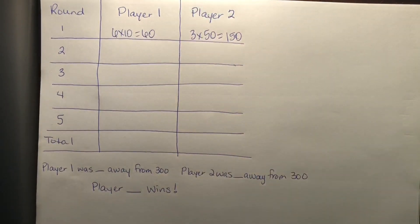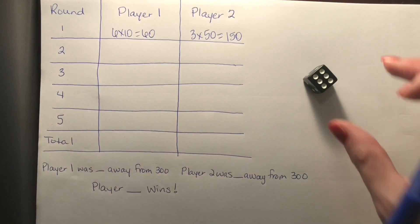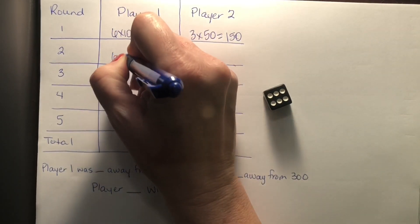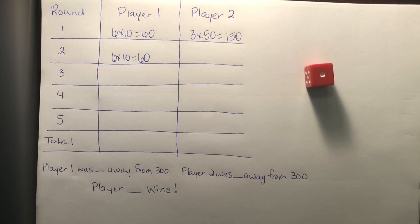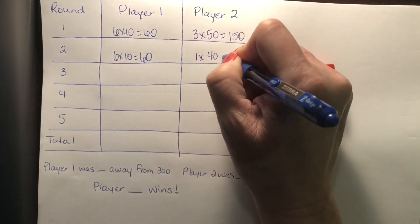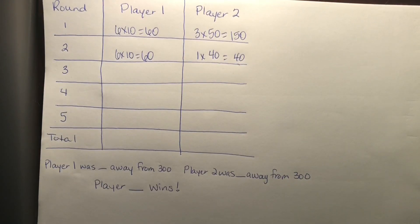As I'm thinking about this, if I've got five rolls and I'm trying to get to 300, I wonder who's going to get there first. I rolled another six. I don't want to go too high, so I'm still going to multiply by 10. Player two multiplies by 40, so one times 40 is 40. I wonder who's closest to 300 now.